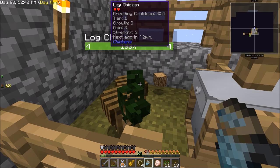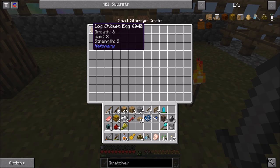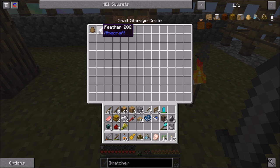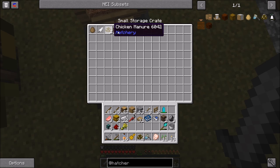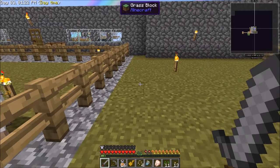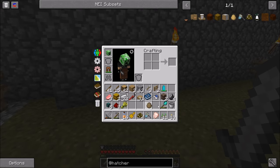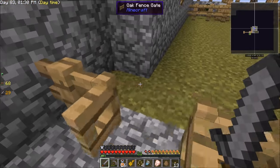You'll notice we have a log chicken egg - it's a three-three-five. We also got a feather, some chicken manure, and some oak wood. This stuff is going to just kind of build up when we're offline, so we're going to be getting feathers, manure, wood, and eggs automatically. These eggs - probably long term we won't hold on to them, we'll trash them once we reach the point that we don't need anymore. He has a ton of resources coming in with just two of each 10-10-10 chickens.